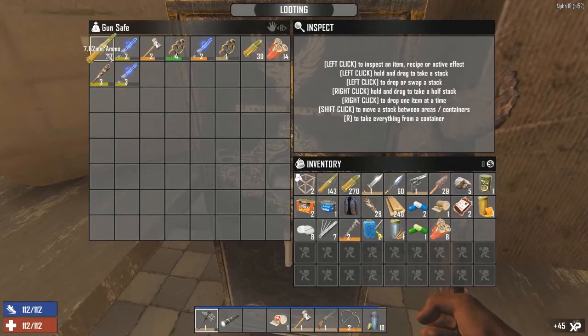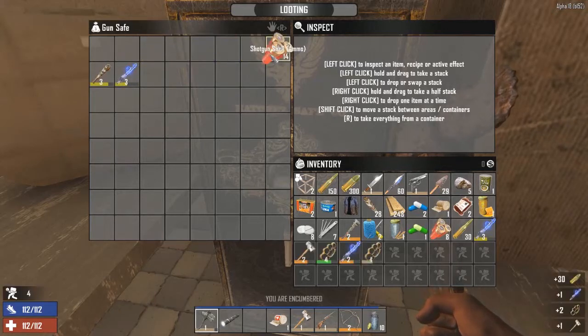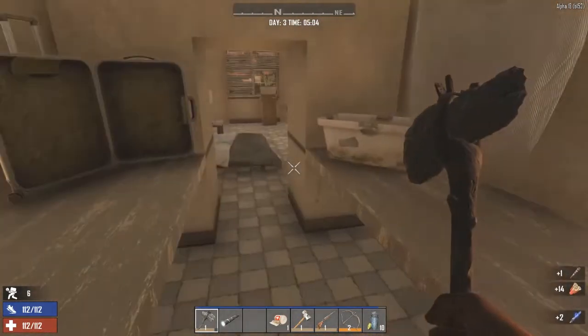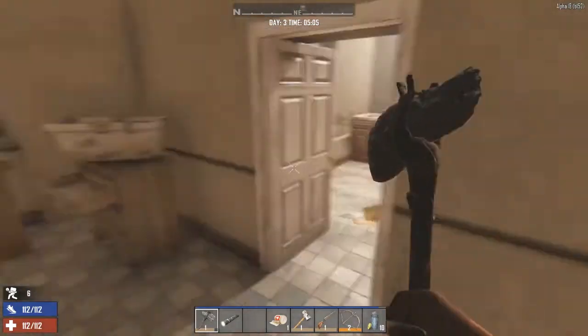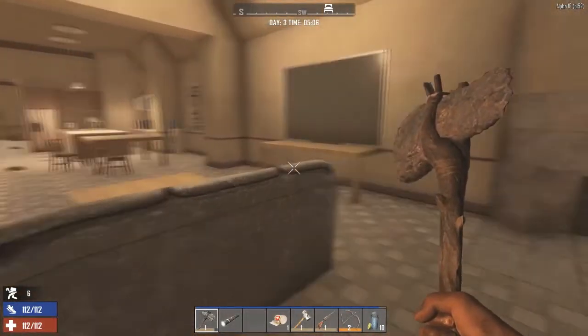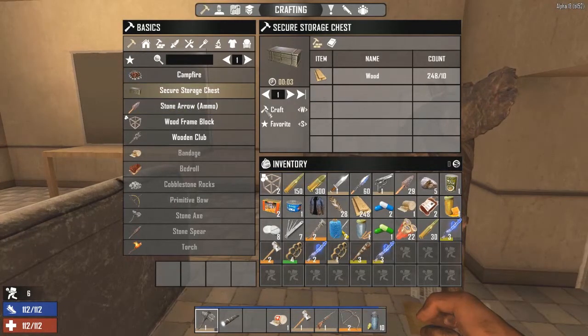There we go! Wow, holy crap. A stun baton, ring club, forest gear — yeah I can sell these things. It's almost worth going through all of that. Now we'll build a chest here — I'm going to have a chest in every building.